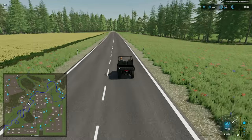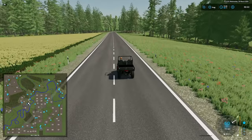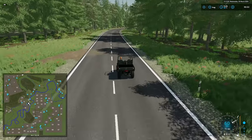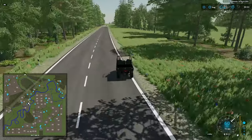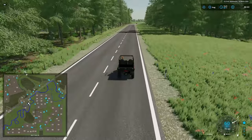Now we have a bit of a drive across the top of the map to get to the next pair of points of interest — past these two forestry areas. The second forestry area comes down to a point, and that's also where we have build site 88 that we can purchase.